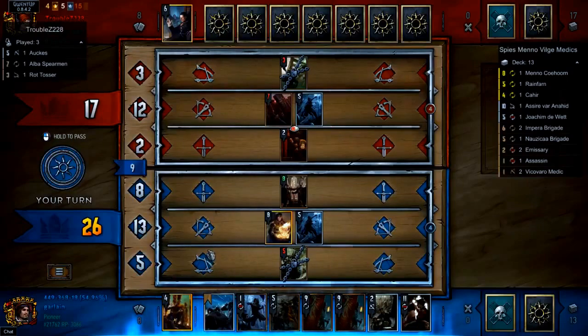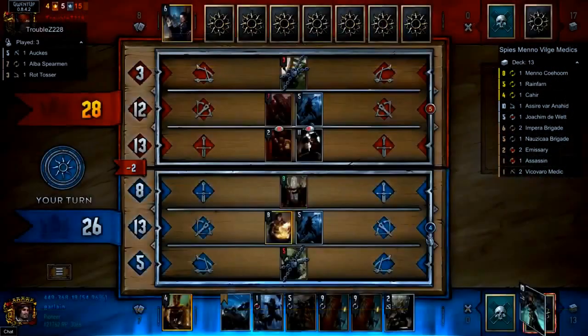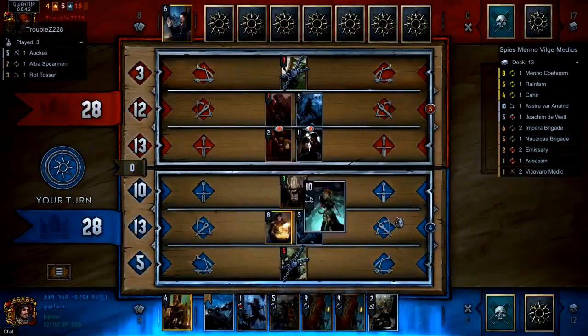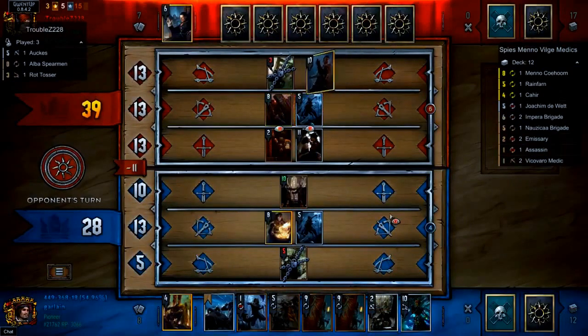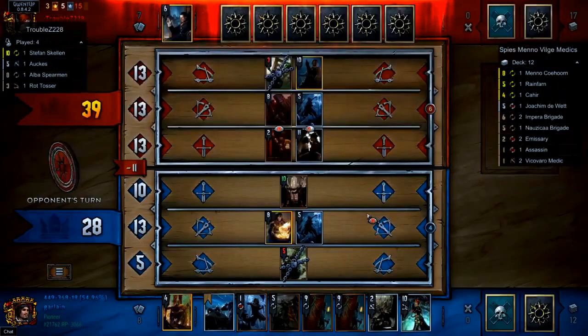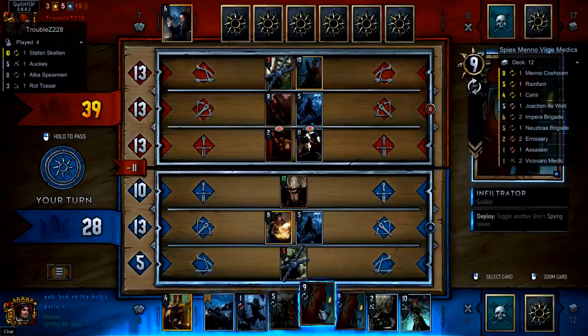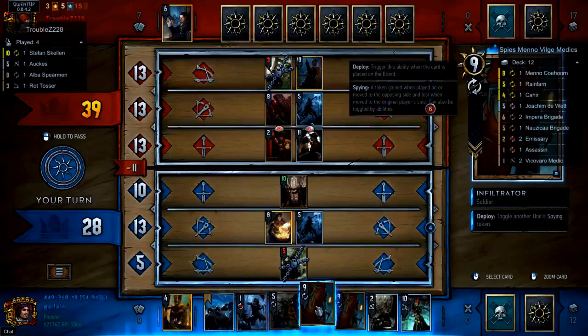I assume we'll likely see Cantarella here. It's a good spot to play Cantarella because it doesn't put our opponent too far ahead that we can't come back in one card. We'll see Stefan Skellen come down — a gold committed from both players. Drawing a Sire off a Cantarella is really, really strong here, as Sire is very important for this matchup. It gives the Spies player an extra two cards against the Mill deck, which is very strong. The Infiltrator comes down.